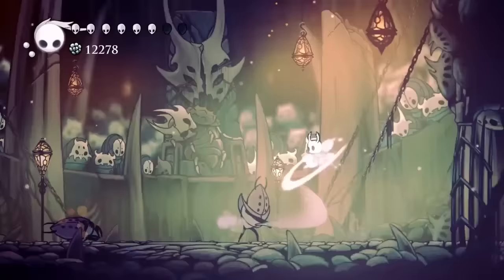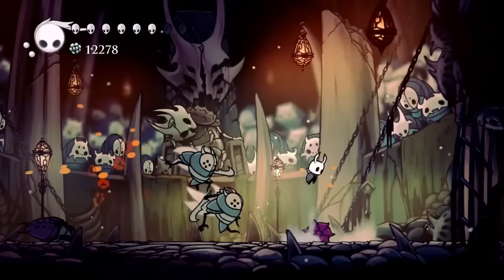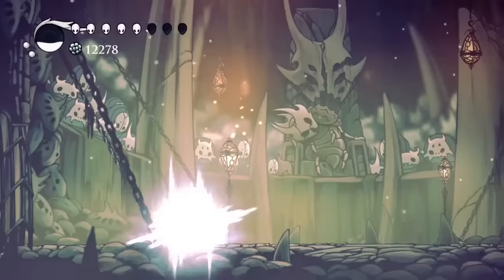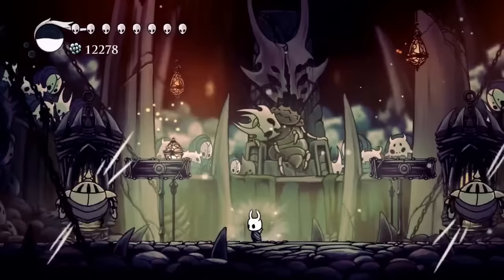So here's that Primal Aspid — there we go, we one-shot that guy. If you have only one enemy alive, make sure to leave him alive long enough so that way you can actually heal yourself, because that's going to be the hard part — just making sure you can get your heals in. I've already lost half my health, and right here I've got a chance to heal. I'm at full health now.